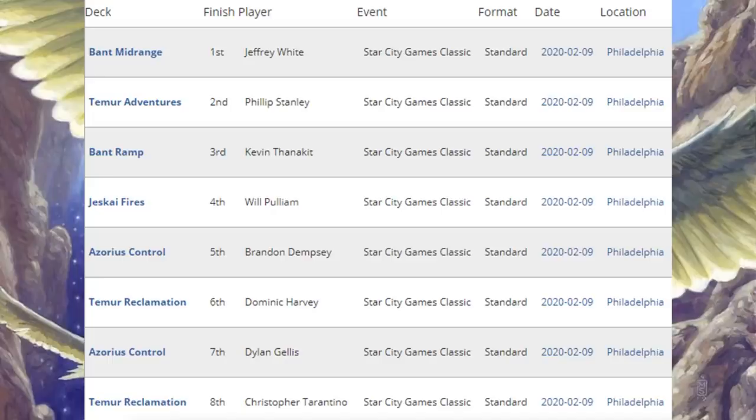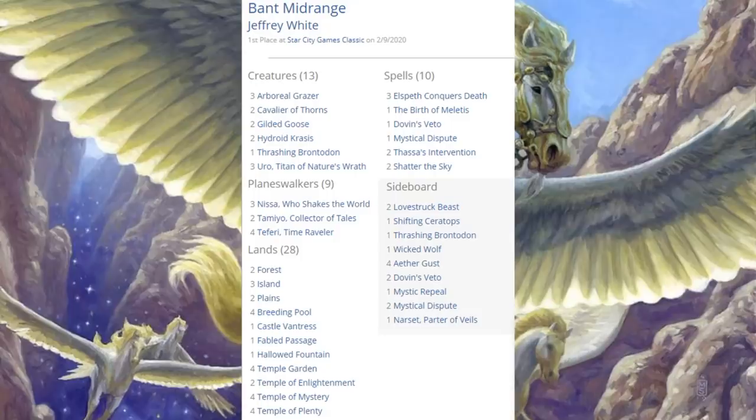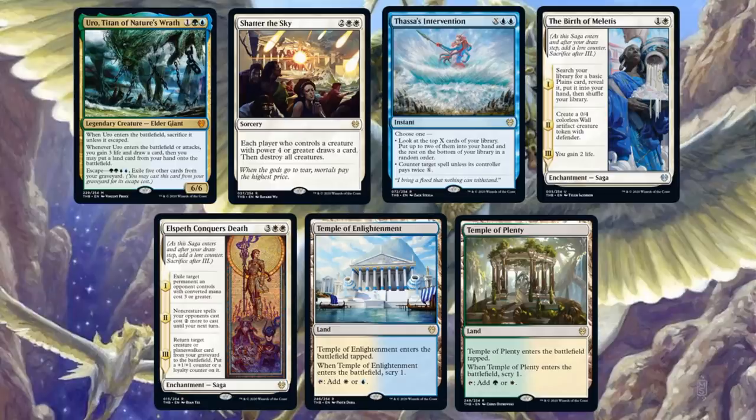Bant Midrange came in first place. There are some similarities to the Bant Ramp deck we'll look at in a moment, but this is doing its own thing. When it comes to Planeswalkers: two copies of Tamiyo, Collector of Tales in the main, three copies of Nissa Who Shakes the World, four of Teferi Time Raveler. The new set brings quite a few cards: Uro, Titan of Nature's Wrath; Shatter the Sky; Thassa's Intervention; The Birth of Meletis; Elspeth Conquers Death; Temple of Enlightenment; and Temple of Plenty. In the sideboard: Mystical Dispute.